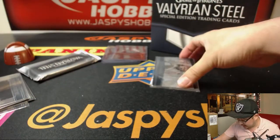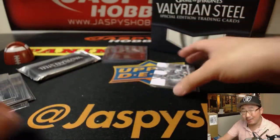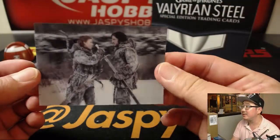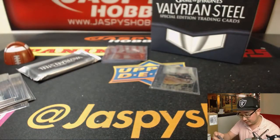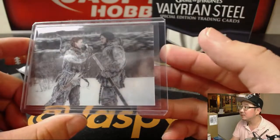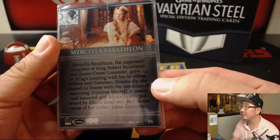And the last pack before the relic. Another Lannister. I know this guy. There's these lenticulars that are pretty cool. A test of loyalty. Jon Snow. And her.